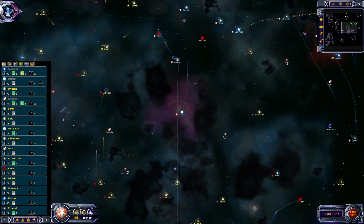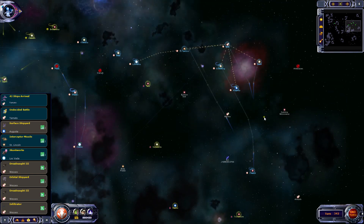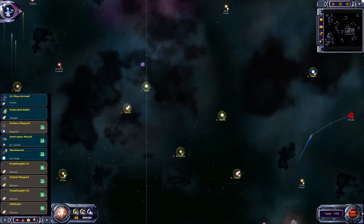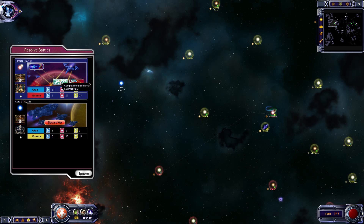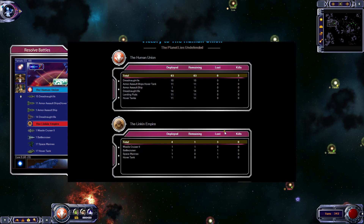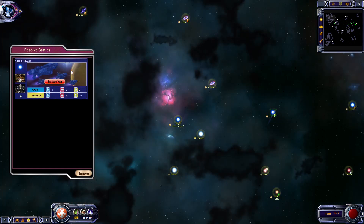Get to it. Fleet - I'm about to auto-resolve, I think. They just got slightly reinforced but that's fine, we can just auto-resolve that. Exterminate. Core 5, we'll go to Core 10.